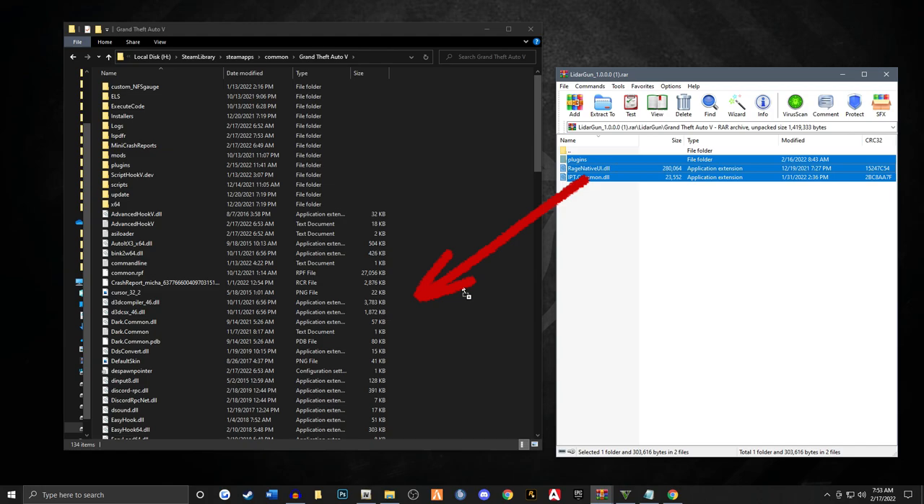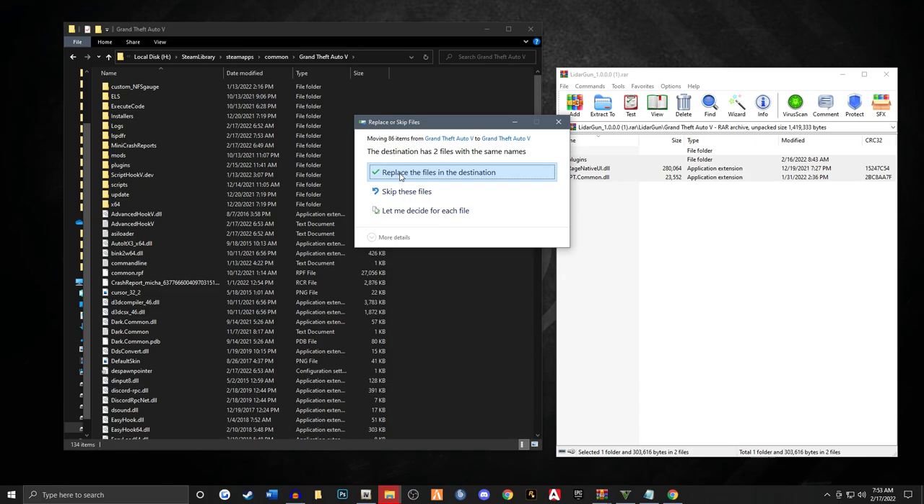So we're going to pull all three items — the plugins folder, RageNativeUI, and IPT.com — right into the main game directory. It's going to ask to override a few things; go ahead and say yes to replace. Okay, the LiDAR gun is installed properly.